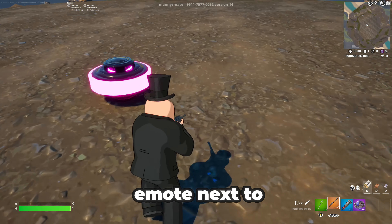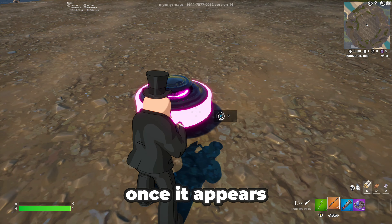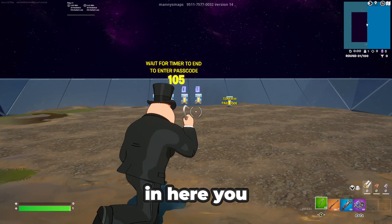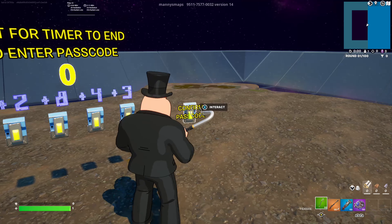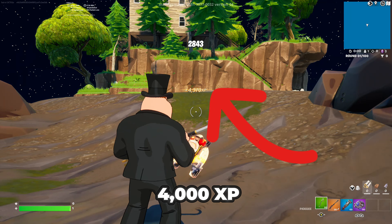In here, you need to emote next to this pink launcher for the secret button to spawn in. Once it appears, interact with the button and you should instantly get teleported to this secret room. In here, you want to wait until the timer finishes and then type in the code, which is 2843. As you can see, we have just spawned into a new room and already got 4000 XP.